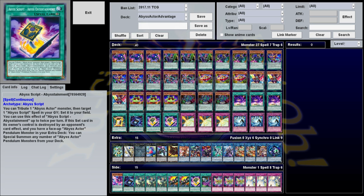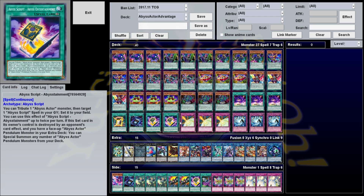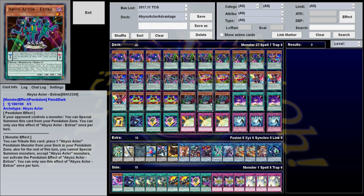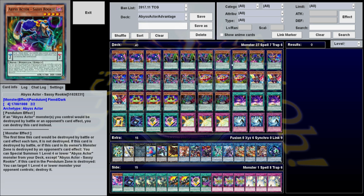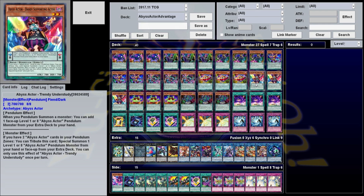Abysstainment: tribute 1 Abyss Actor monster, target 1 Abyss Script in your graveyard, set it to your side of the field. You can only use this up to twice per turn. Once you get into a cycle — if you have a Funky Comedian in the extra deck and one Abysstainment — you can Pendulum something out, get it back, normal summon it, then use Abysstainment to recover your spell from the graveyard. Trendy Understudy's monster effect is if you have two Abyss Actors in your Pendulum zones, tribute this card to special summon one level 1 or 8 Abyss Actor monster from your hand or extra deck — useful if your scales get negated, you can just tribute it to get Evil Heel out of the extra deck.